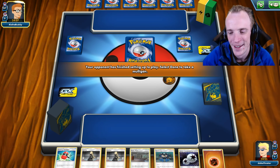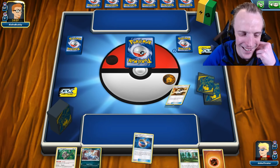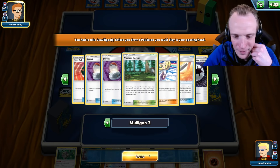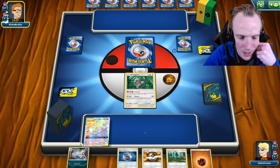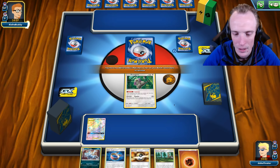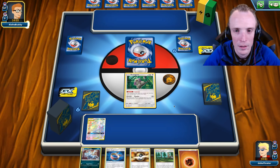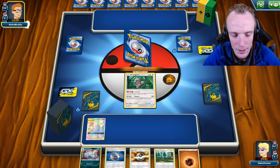Gotta stop playing this deck - I just love it so much. I finished the game and it's like 'just one more, just one more.' Couple of mulligans - that's rare. We'll chuck a Rangru up front and Mars Shadow Machamp up back. We are fine with that. Let him accept his couple more cards and let's get started.